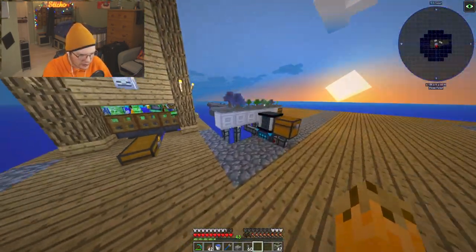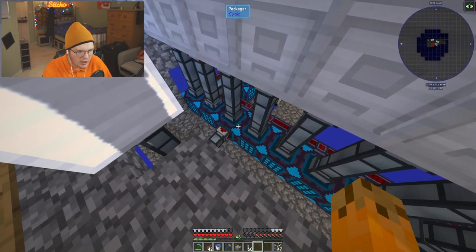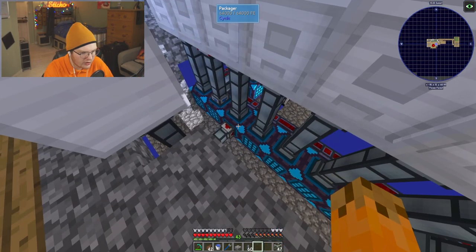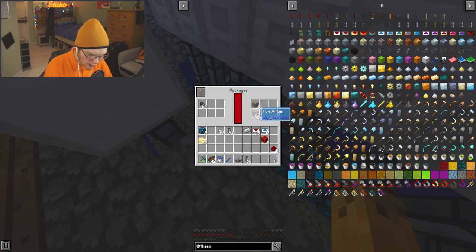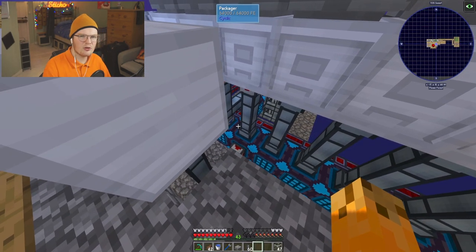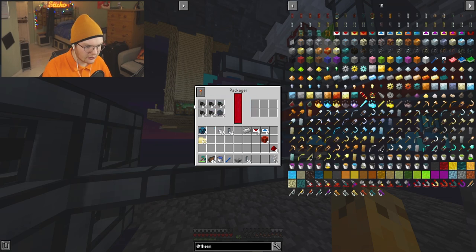I've just encountered a small issue. I've been automating everything here and it's pretty much done, but there's a bit of an issue with the compactors — well, more the pipes going into the compactors. They only push one certain item until that item is empty, then they push the other item. But the problem is we need two items at the same time in equal amounts to produce an outcome. It's going to fill this up with iron resin before it fills it up with acorns, so it won't actually produce the iron amber without me manually filling it. The opposite happens on the coal side too — it fills up with acorns before resin.